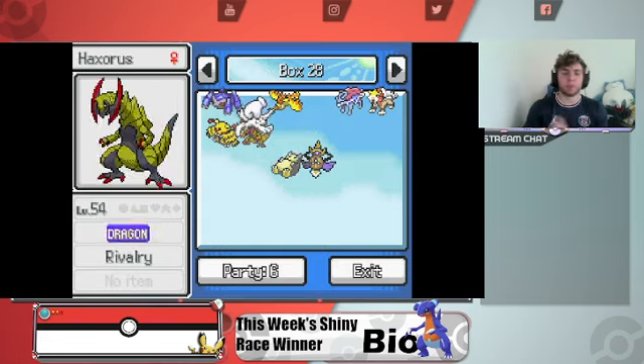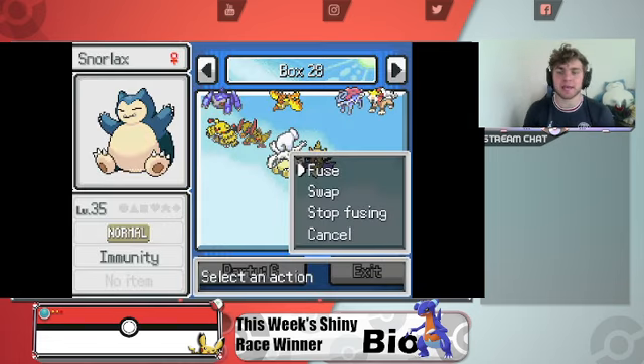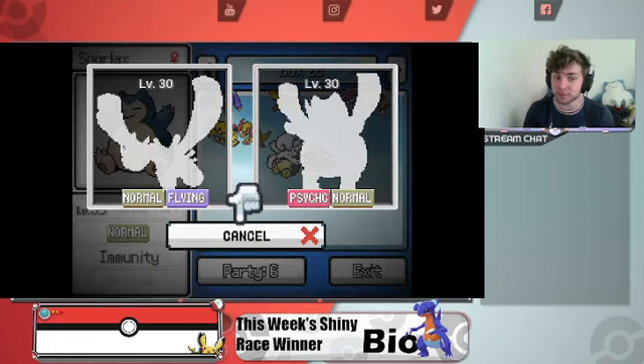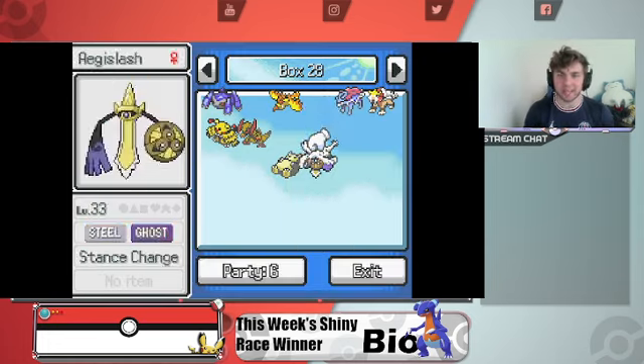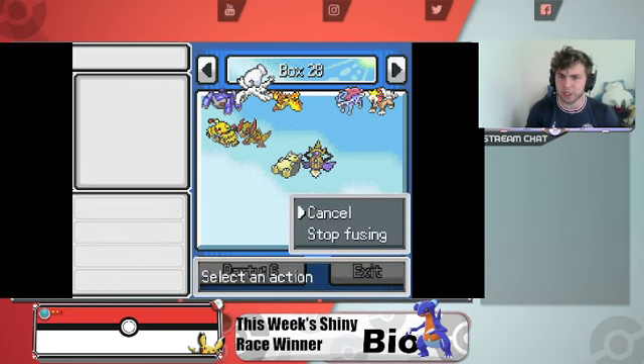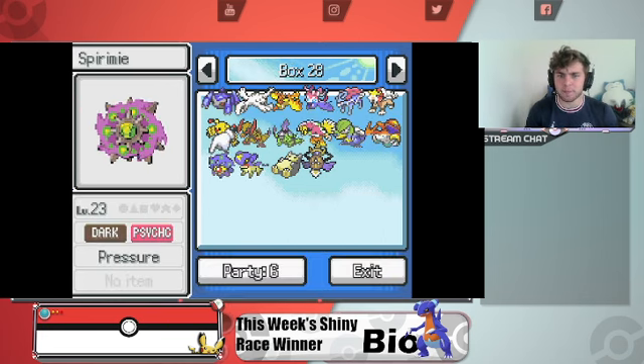Do we have one with Haxorus? So basically, if they're greened out — if you guys have played the game — that means it's a custom fusion. If it's grayed out like that, it doesn't have a custom. Aegislash usually has some pretty cool fusions, so we're gonna get into some Aegislash fusions.